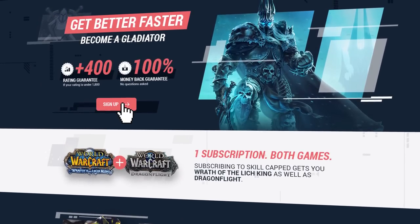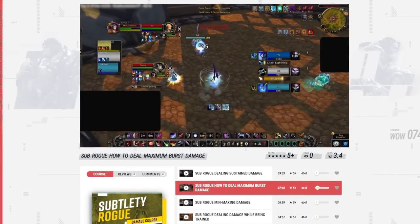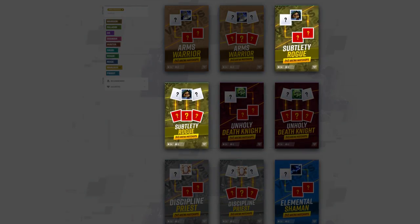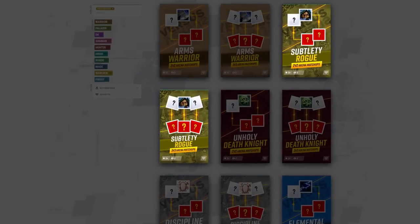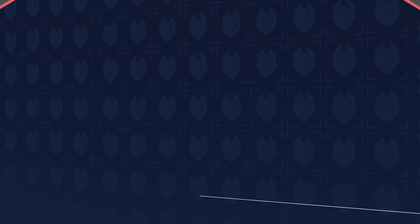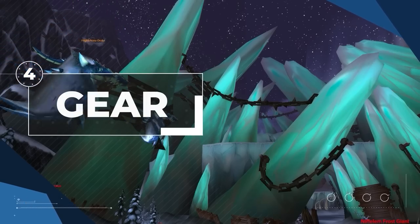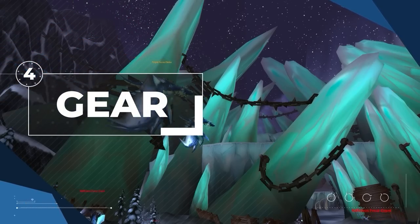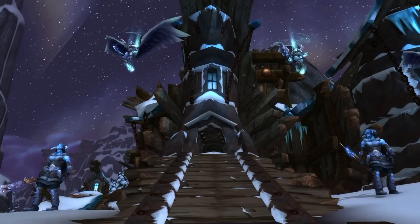Next up, gear is the stepping stone in your character's power, so knowing which pieces to aim for is incredibly important. We want to start by going over your stat priority: 5% hit, followed by 650 resilience, followed by attack power, followed by crit. The soft hit cap is 5% so you don't miss key abilities like Blind — it's a soft cap since the default miss chance can be increased by things like the Night Elf racial.